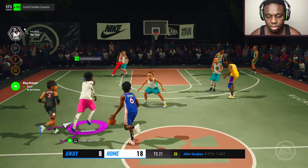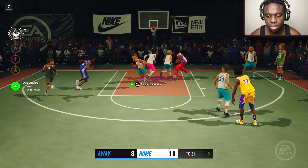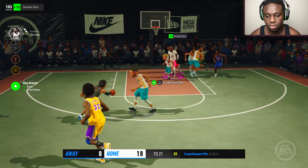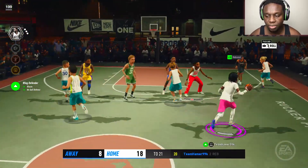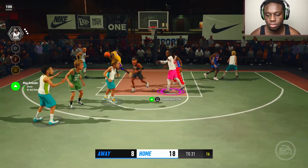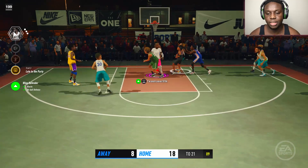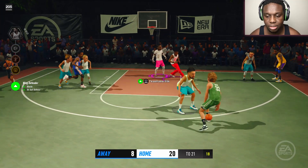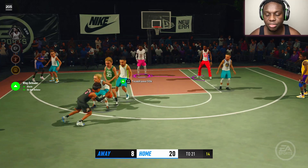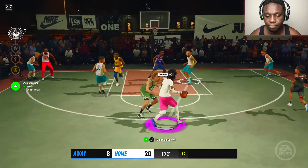We just want to dunk it. So we're guarding him — let him get the ball. He's going to come and try to dunk on you. Right now, we have a 200 teammate grade. We have a great number of blocks, and we're about to have another block right here. All this should give you at least $7,000 or more.